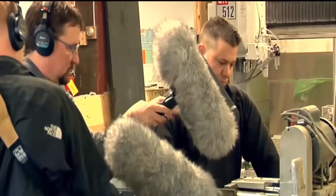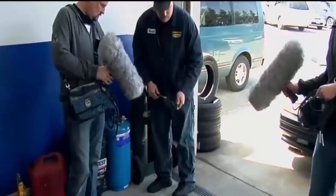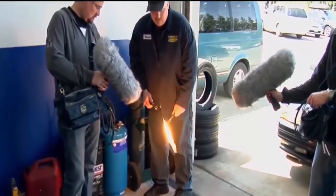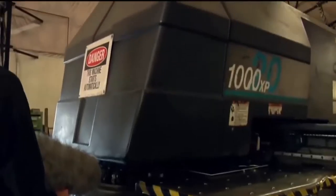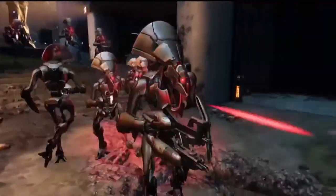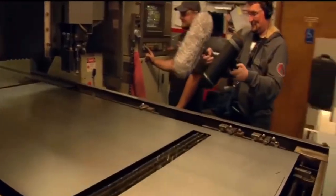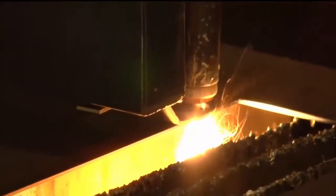One of our contacts here at Bungie runs a couple different machine shops, and we recorded everything from lathes to blowtorches. There's a stamper machine that was actually punching out circles of half-inch sheet metal — that actually turned into the Vex footsteps. Basically, we'd go to a place that had lots of machinery and say 'make that go' and we'd record it.